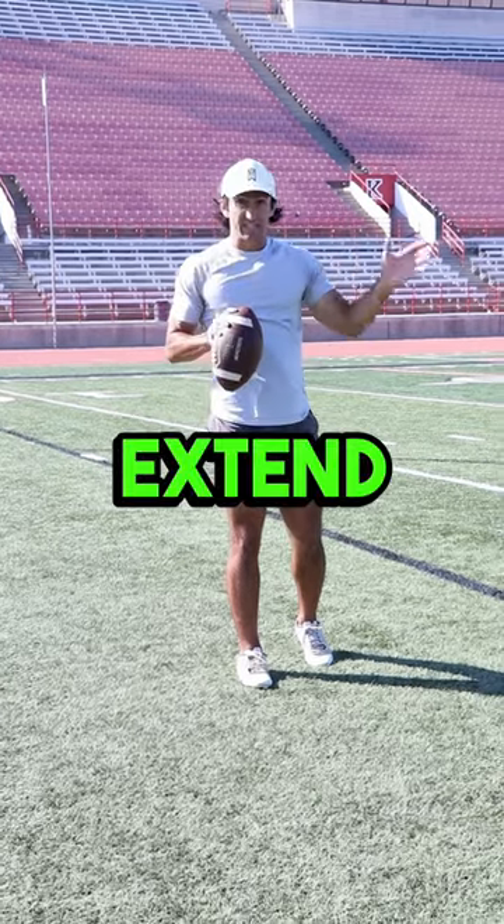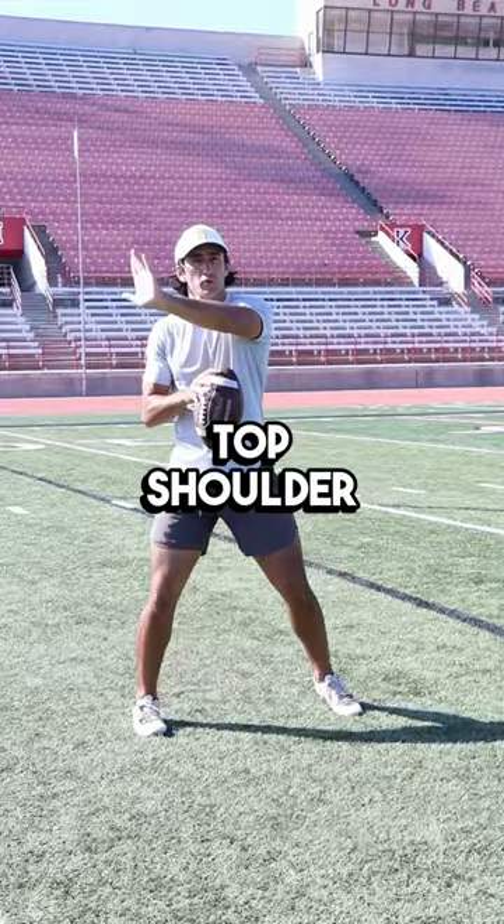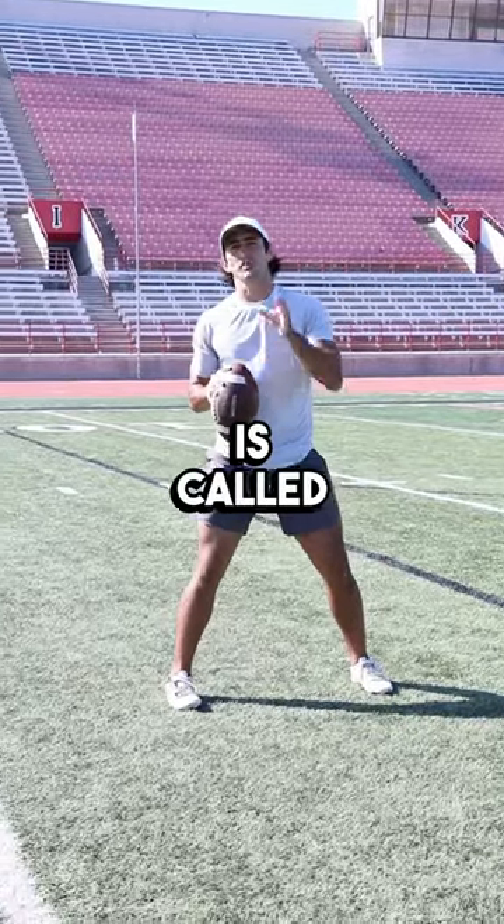But what you do need to be able to do is extend the play. And this is a great move that quarterbacks can use in the pocket when they're getting top shoulder pressure to extend the play. This is called a conflict climb.